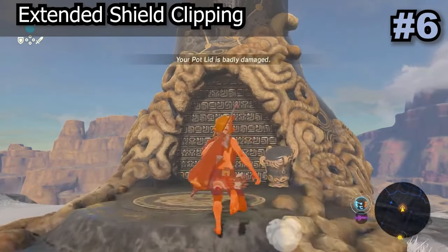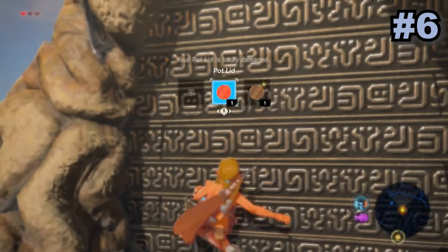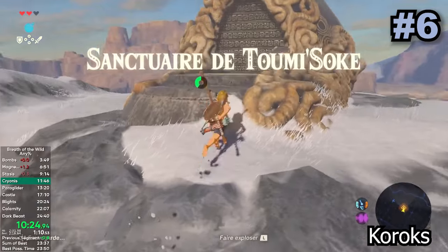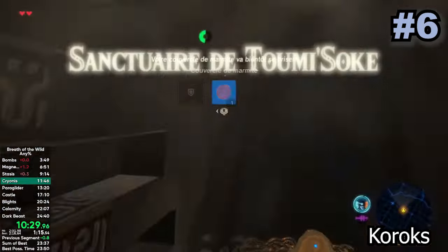Similar to the basic shield clip, this clip is much harder to perform as it requires very specific timing for the clip to actually work. This glitch allows Link to clip into more flat surfaces such as a door or pillar, and overall is quite similar to normal shield clipping as it both requires skew and uses a shield.